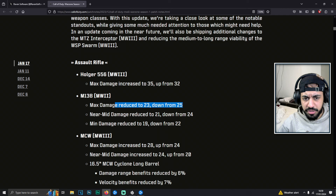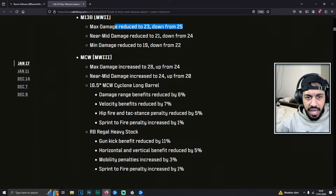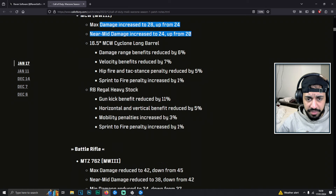The M13B got a max damage reduction and a mid damage reduction, so the M13B got nerfed. No one's really using this gun too much anyway. The MCW got a damage increase, which will probably make it a really popular gun now because it is a super low recoil option. So in general this will be a really powerful gun.